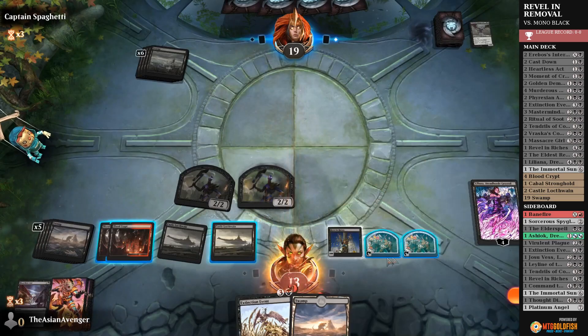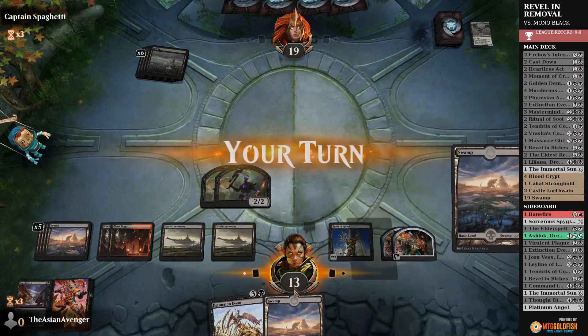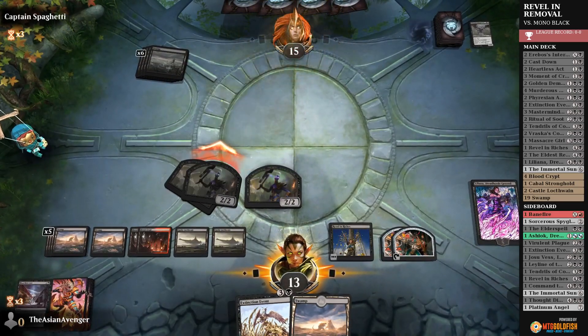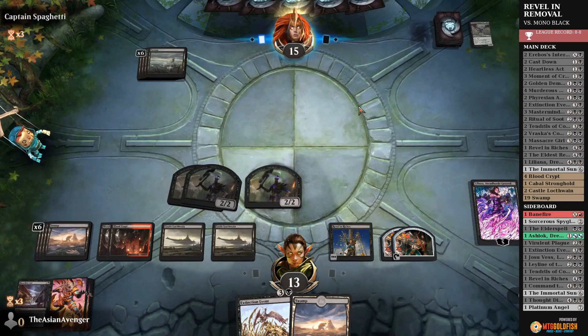Let's draw a card — another Swamp, not the greatest draw. Pass to the opponent. Now if they play Obliterator or Haunt again, we can just minus Lily, draw two cards, and get another Treasure.